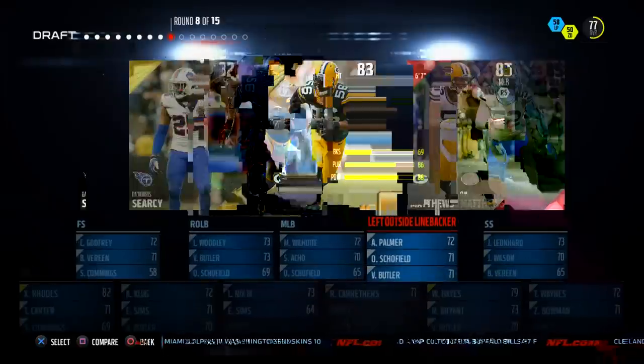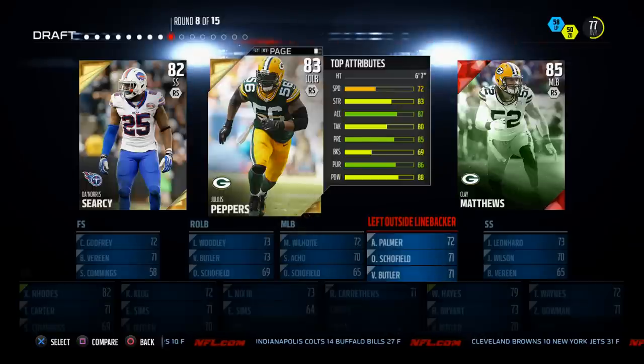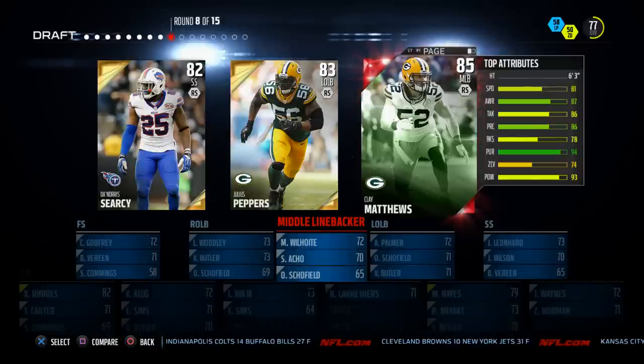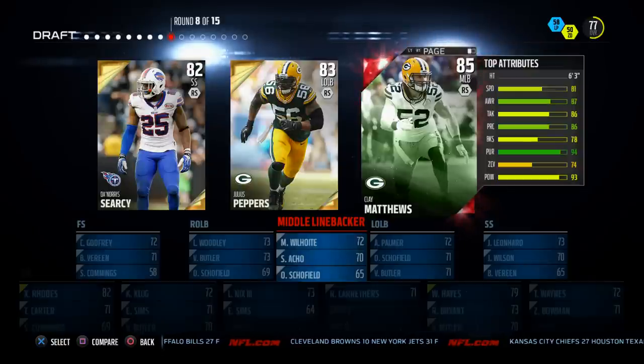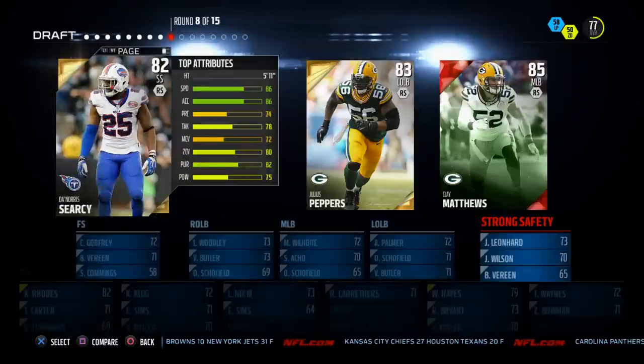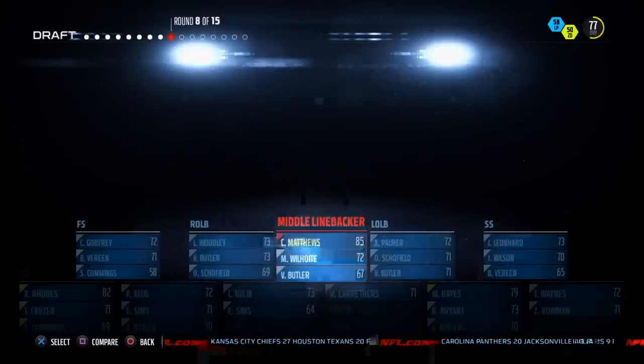Next up we've got linebackers. Julius Peppers has 87 acceleration and 83 strength — he'd be a good user player, but that block shed isn't great and we don't normally user this linebacker. Clay Matthews has 74 zone coverage, almost 80 block shed, 81 speed, 6'3, 93 hit power. We can't flip him to check pass rush, but he'll be one of our backers. Denor Cersei doesn't stand out. We're going with Clay Matthews, the human hit stick.